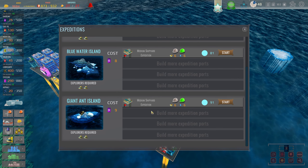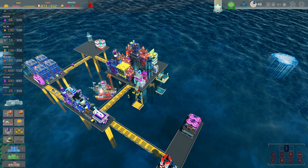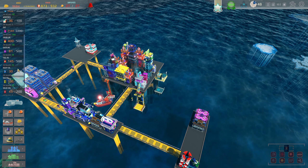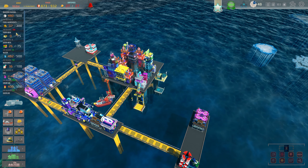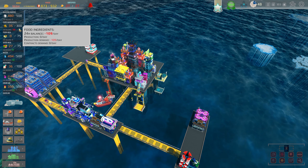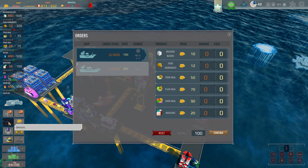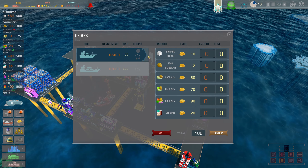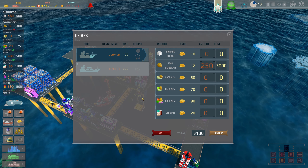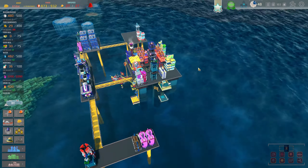Where can I send you guys? We'll just send the expedition to Giant Island. Am I in the red anywhere? Other than food — yes, food is a thing here. Let's just go ahead and get a whole bunch of food — 250 food. That'll last us for a while.